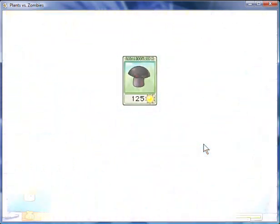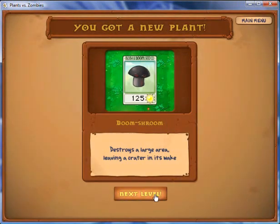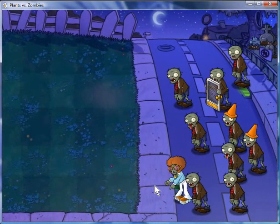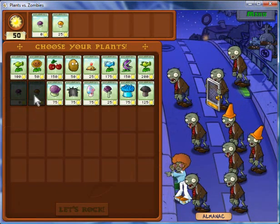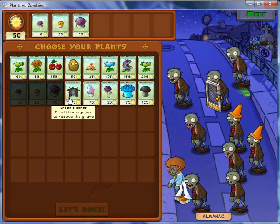So now we have the Doom Shroom, which is exactly what it implies — exploding everything into pieces, into ashes, just like the Cherry Bomb and all that other stuff. Except it costs a little bit less. You notice that it costs $125 instead of $150 for the Cherry Bomb.